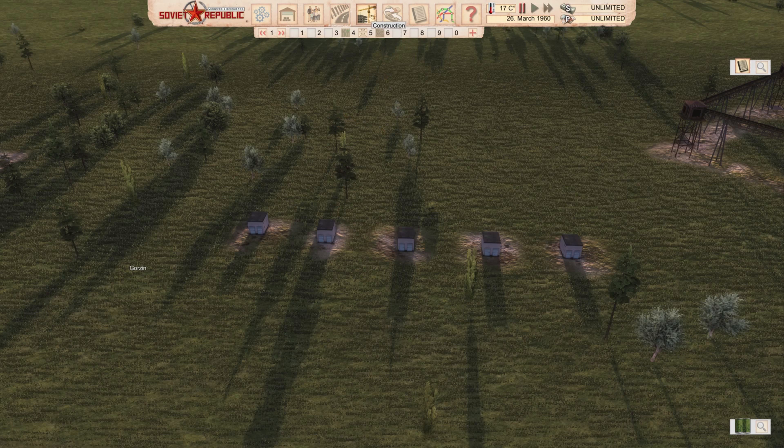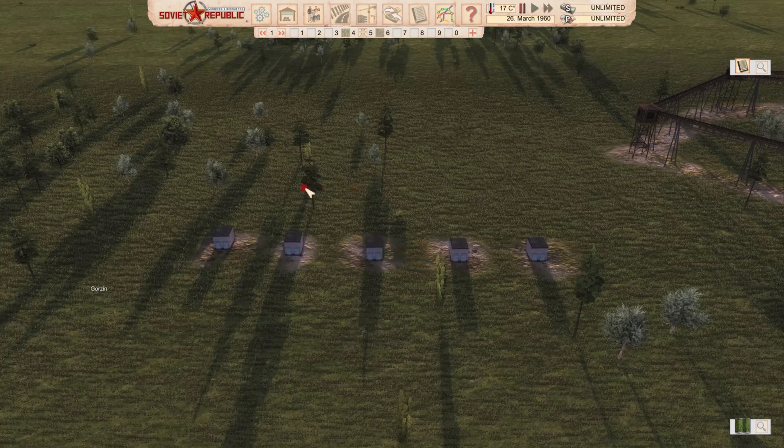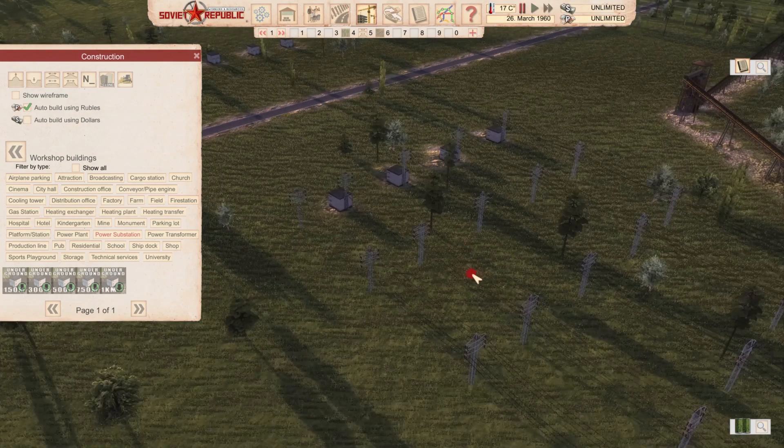Here's what the author describes: a modded electric substation with underground power connection, five versions up to one kilometer of underground power lines. The cost of construction includes the base building and underground power lines, so only an advanced republic can afford such an object. If you have a lot of money or your own resources, they're worth it. The five substations are found in the power substation section, with lengths of 150, 300, 500, 700, and 1,000 meters.